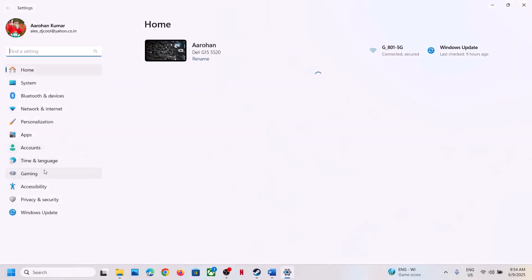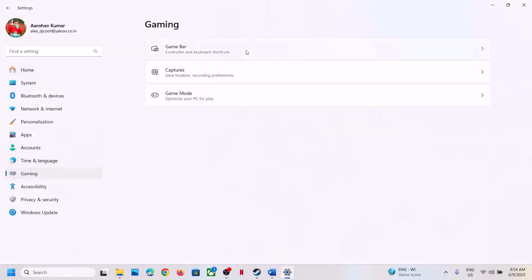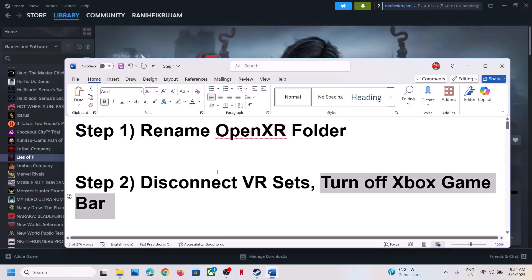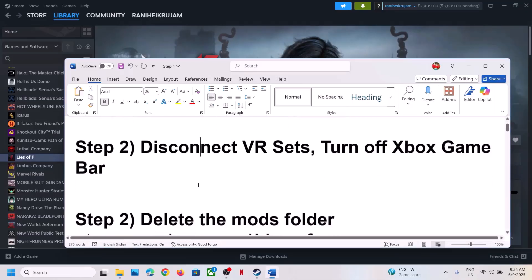Turn off Xbox Game Bar. This has also worked for many players, so it might work for you. Go to Settings, then Gaming, then Game Bar, and turn off the Game Bar. If it is already off, try turning it on and then off again, and then check.